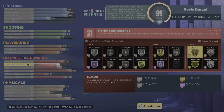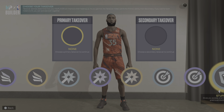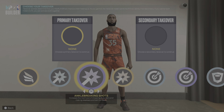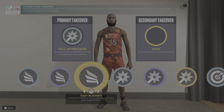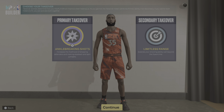Or you could throw the extra badges on your defense if you wanted to — personal preference. For takeovers, you get slashing takeover, shot takeover, sharp takeover, and rim takeover. If you want to be like a KD type with the takeovers, you could go with pull-up precision and limitless range, but for fun I would go with limitless range and ankle-breaking shots.